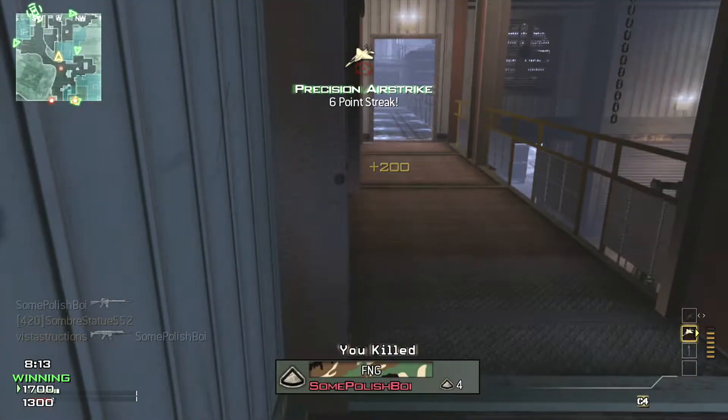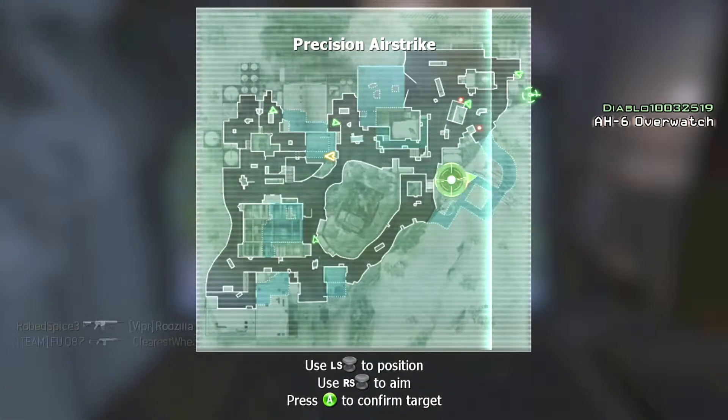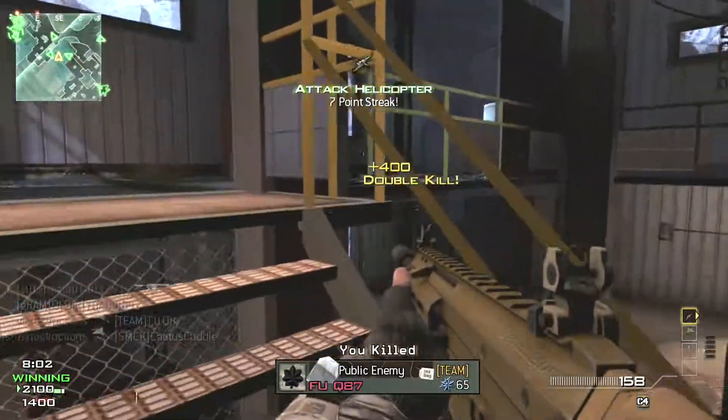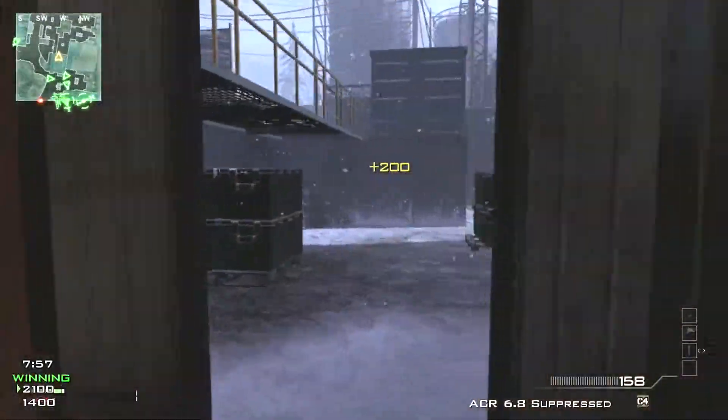Airstrike standing by. Friendly H6 Overwatch inbound. Friendly Airstrike on the way. Telecopter ready for deployment. Friendly HIND inbound.